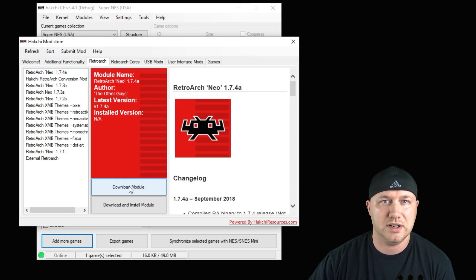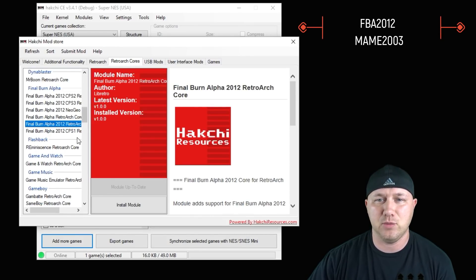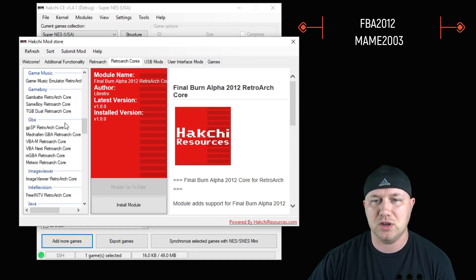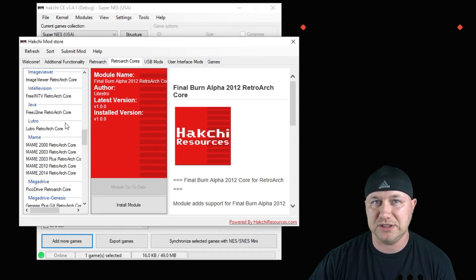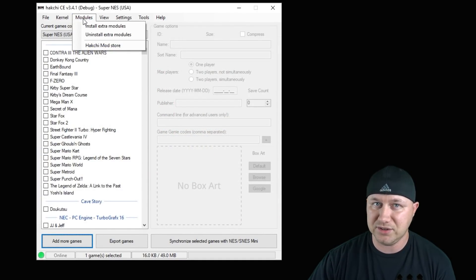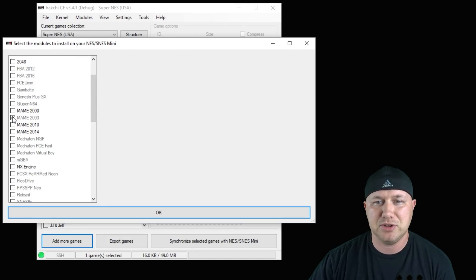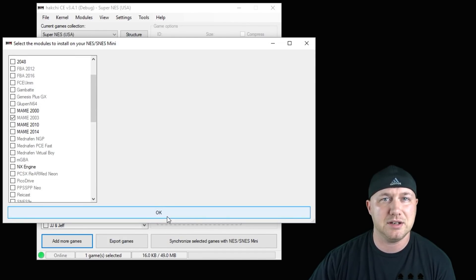After that, go to the RetroArch Cores tab. There are two cores you can use for this game: FBA 2012 and MAME 2003. We'll use MAME 2003 for this demonstration. Highlight the core, hit 'Download Module' to put it on Hachi. Close the mod store, go back to the Modules tab, install extra modules, put a check next to RetroArch Neo and MAME 2003, hit OK. Once the bar fills up, those cores are installed and ready to use.